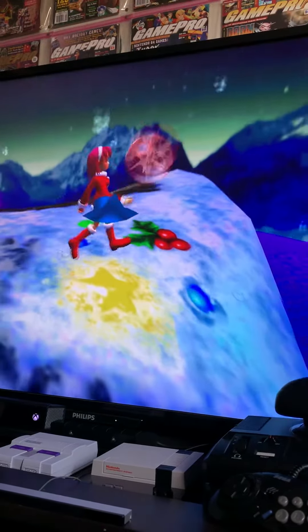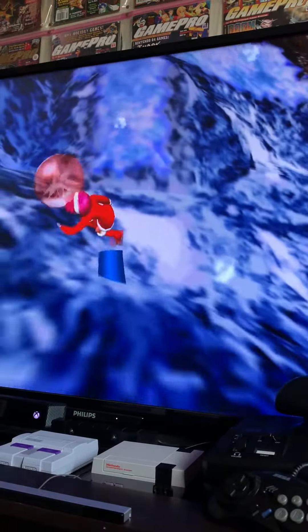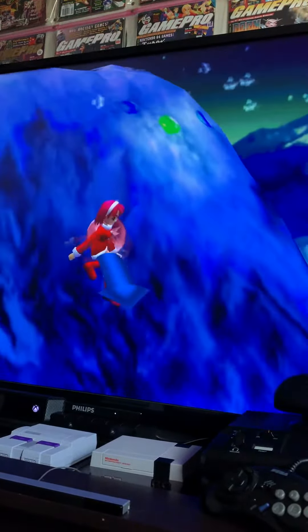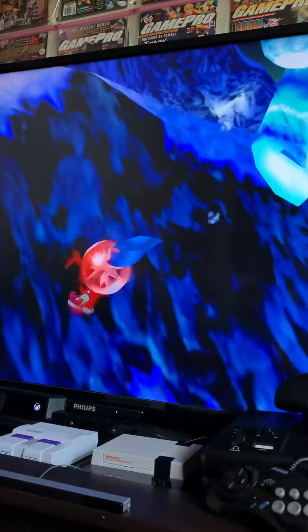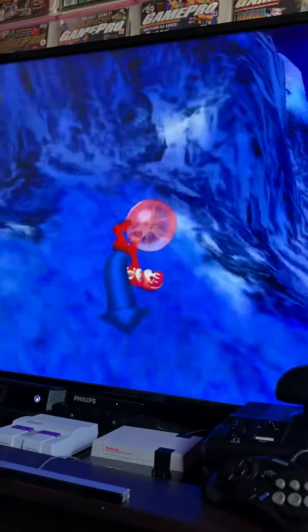As you can see, I'm running around with Clarice and she's got her little Santa outfit on. I'm kind of doing a terrible job with one hand here. Let's see if I can get back up this hill real quick. I want to try and follow this arrow here. You can see the Christmas lights on the trees and everything.